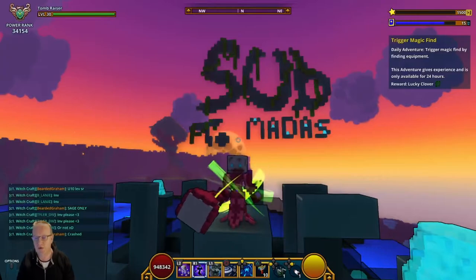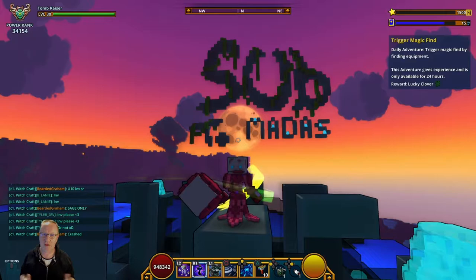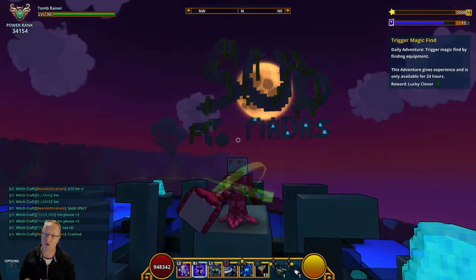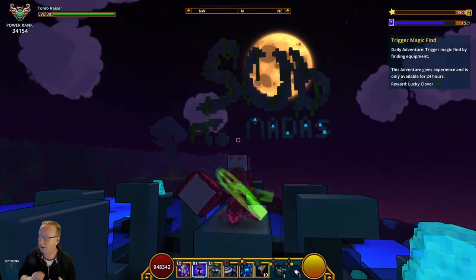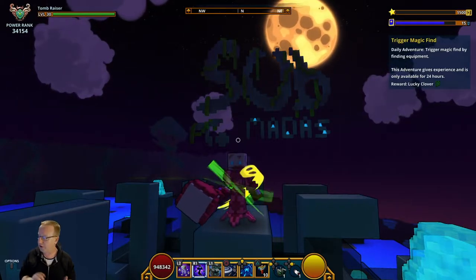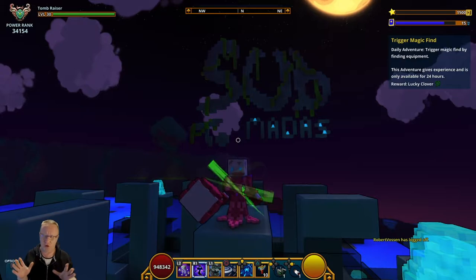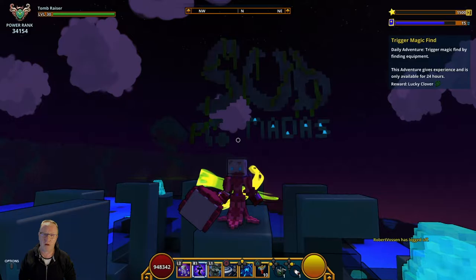Hi guys and welcome to another one. This is Sunday so it is time for the giveaway video. Before we get into it, let's review what's going on in Trove this week. We got opening up all my chaos chests after that mount — we eventually got it — plus some crafting. We had the Spring Fling pack, great mastery, shared my Tomb Raiser setup, a piñata party, and Luxian — which was garbage for me, but anyway.